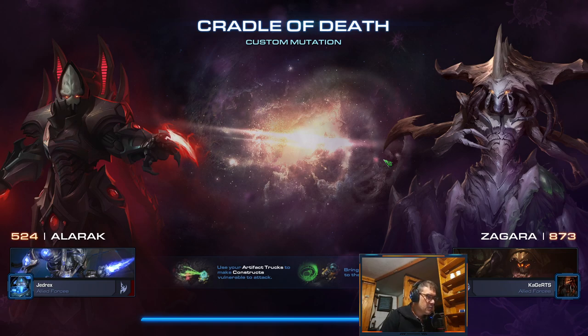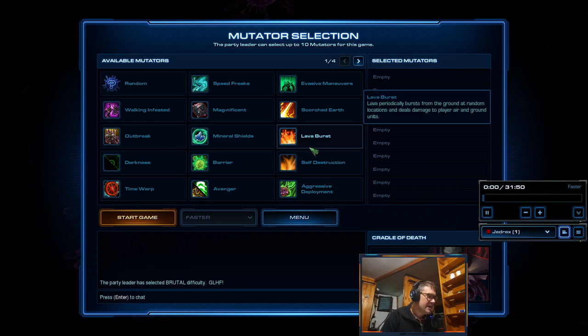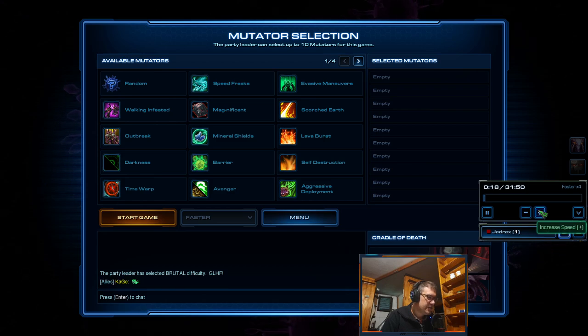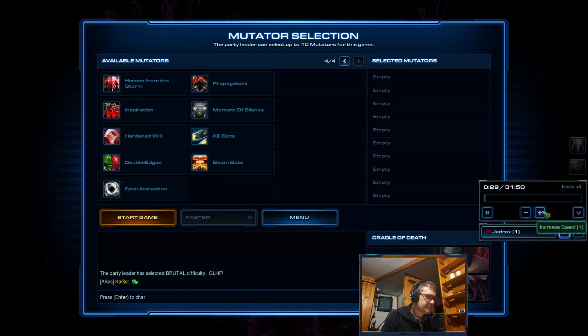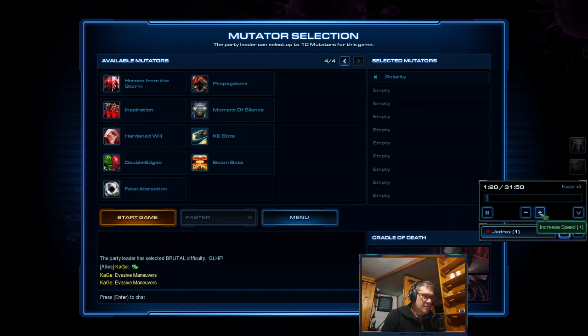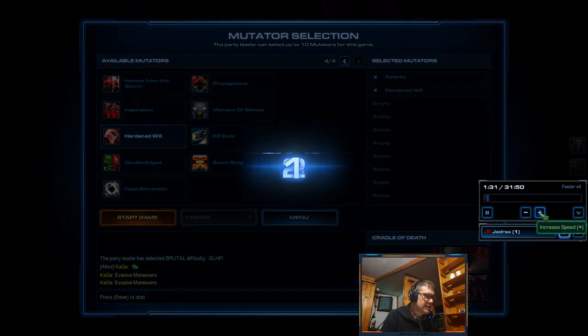Welcome to my challenge number five. This challenge was to clear the Cradle map — full clear — that means all structures, all enemy structures on the map have to be cleaned. Both bonuses are done, and we have two mutators: Polarity and Hardened Will.